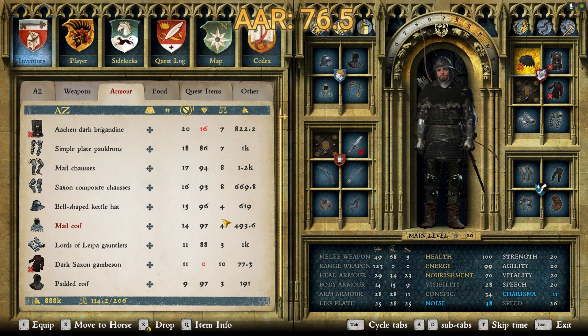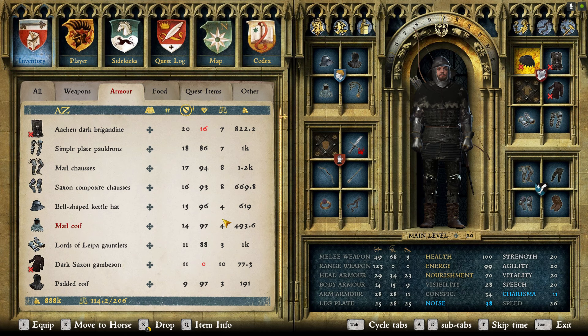Lastly we have the Lords of Lipa Gauntlets. You get these as a reward for completing some of the tournaments in Rattay. These are the best gloves for this build — they give you a lot of armor and defense but not too much noise or visibility and conspicuousness. With all of that on, we're at 37 and 42 for visibility and conspicuousness, only 38 for noise — still very manageable — and charisma up to 12. Our last item is the black hood, specifically the variant with 6 and 12 for visibility and conspicuousness, 0 for noise, and 7 for charisma. That brings us down to 28 and 34 for visibility and conspicuousness, with noise at 38 and charisma at 11.